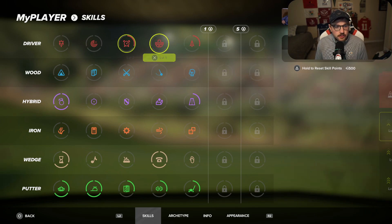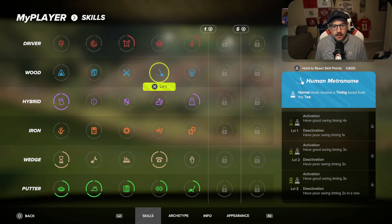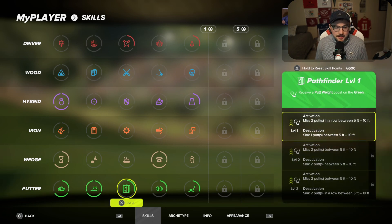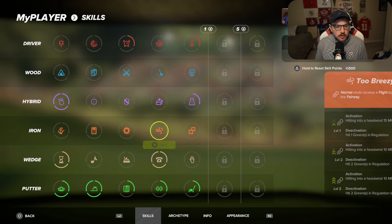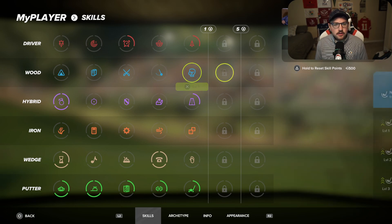As you're leveling and unlocking different tiers of skills, my best advice is to look through each of them and think about how that affects your game — is that something you're bad at? For me I've put most of my points into putting because that's definitely the worst part of my game. In particular I put points into Short Stuff, which activates a putt path boost when I make two putts from within five feet. At any time you can reset your skill points, as you can see right below, and redo your skills all over again.